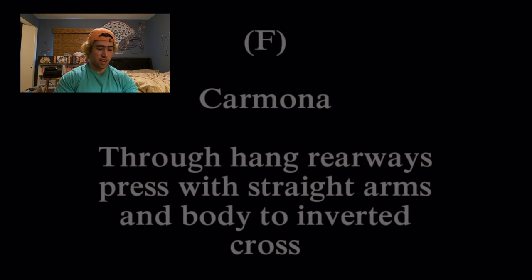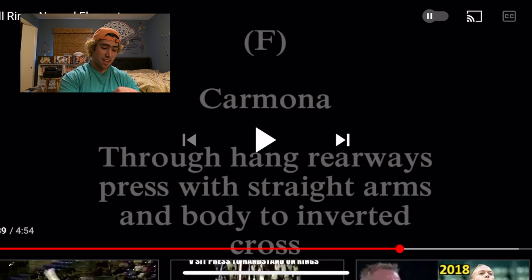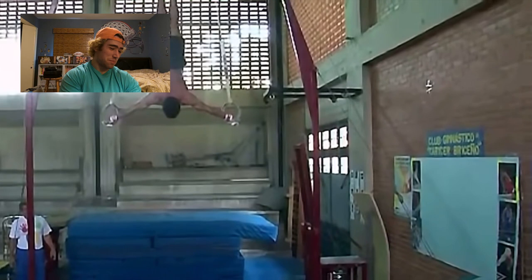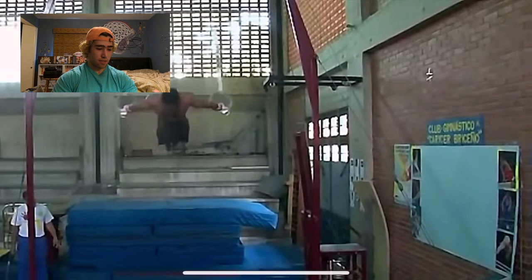Next up we have Carmona, which is the ultimate skill. It is back lever to Maltese Press - through hang rear ways, pressed with straight arms, and body inverted cross. Just say back lever to Maltese Press, it makes it a lot easier to understand. Super sick. I definitely want Carmona. It'll probably be like next year at some point when I get it. I guess you can use a little bit of a bounce on a Carmona, because that's what that guy did.